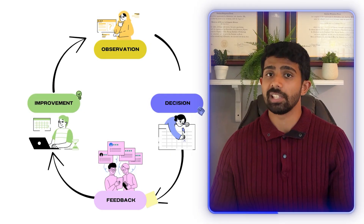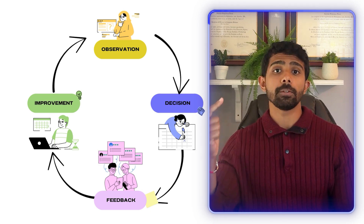And here's the other thing: building this project forces you to understand the core loop of all intelligent systems — observation, decision, feedback, improvement. That same loop applies whether you're making a robot navigate a warehouse, a bot plan its moves in chess, or even a drone land on a moving platform. So if you have this in your portfolio, you're not just saying 'I followed a tutorial' — you're the one who built an intelligent agent.